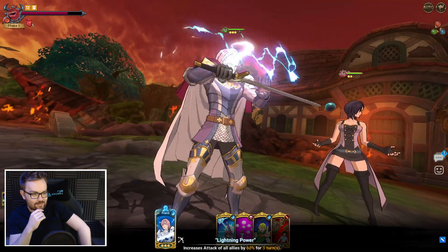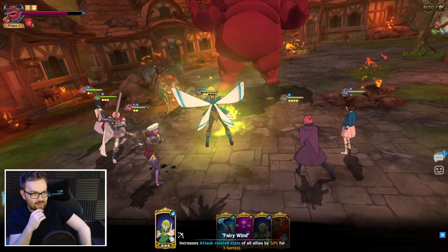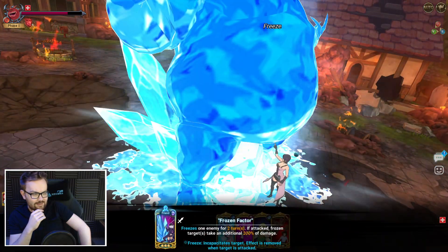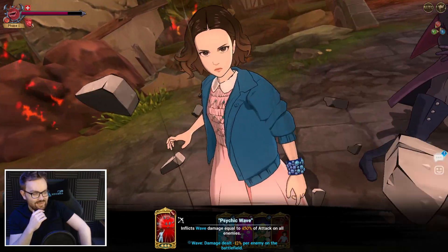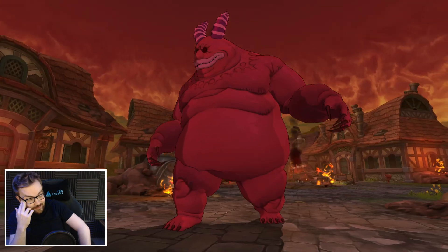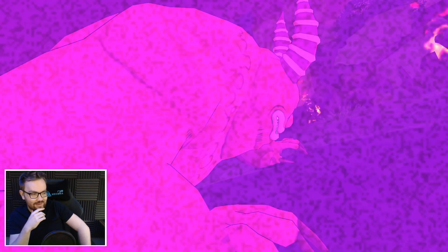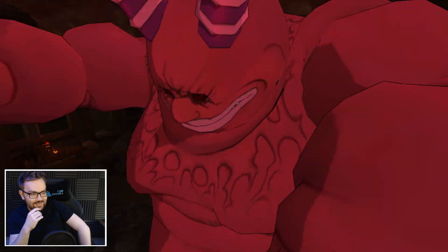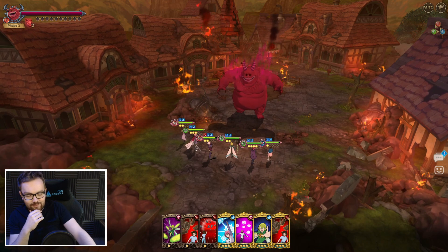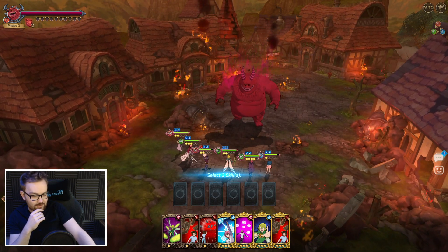This is going to give us some hopefully quite nice damage. The interesting thing is the less targets there are, the more her cleave card deals — it gets minus 12% damage per target, so with one target that is 1.7 million into the freeze! That's a lot of damage output. That was really really good, but that is not the big damage card — we've still got that one to come.